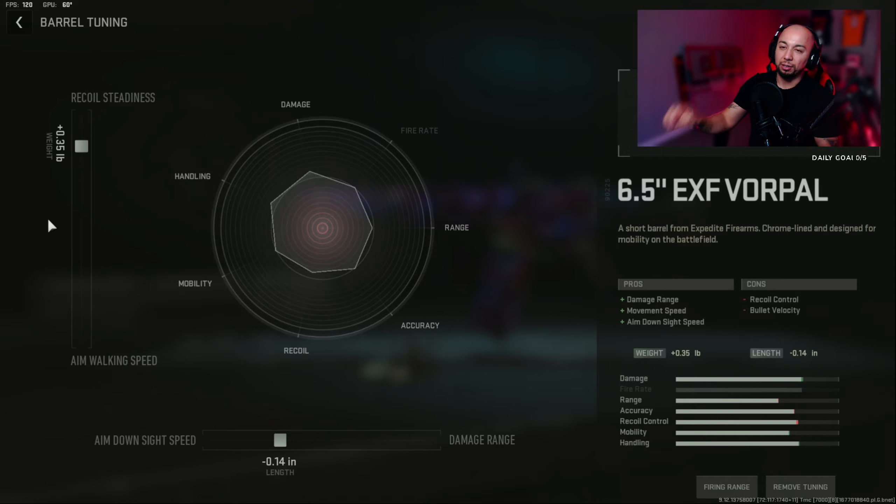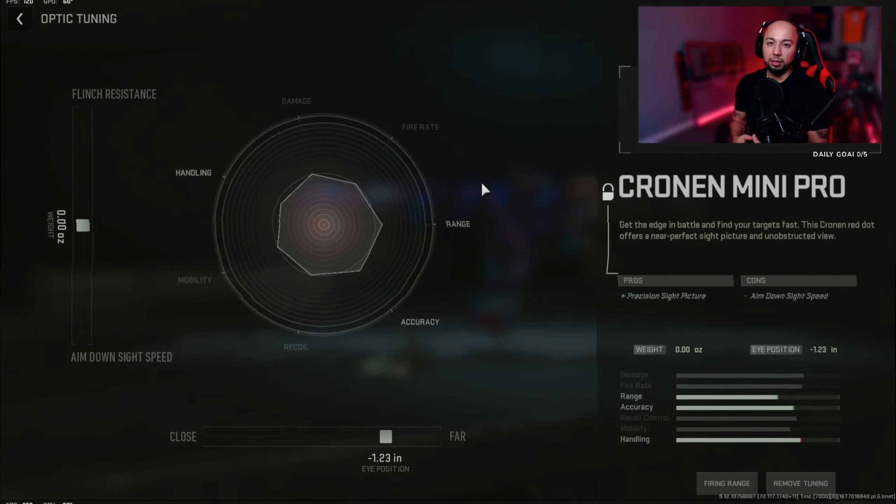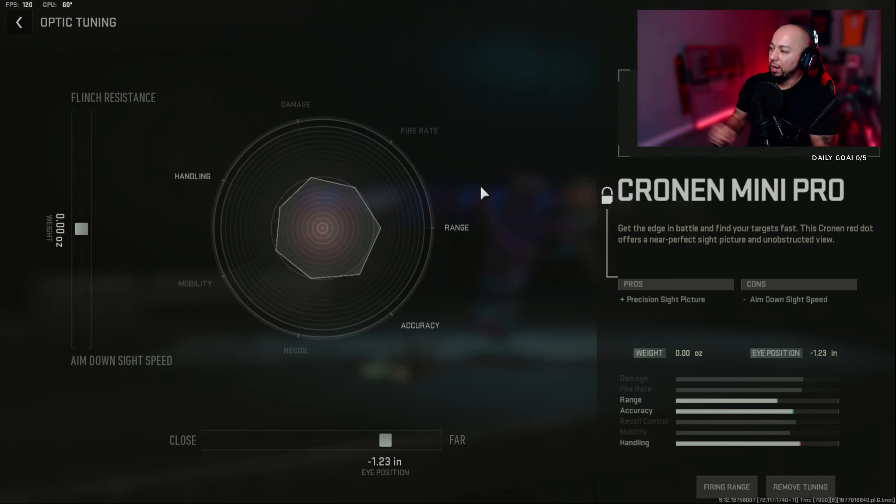For the optic, I'm using the Cronin Mini Pro. I'll put it at zero for flinch resistance and aim-down-sight speed to keep that neutral, then negative 0.23 for the far tuning. I want to compete at mid-range, but just a heads up — this won't dominate from long range. This build is for mid-range to close range.